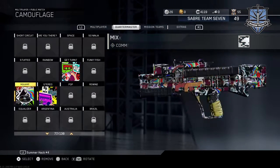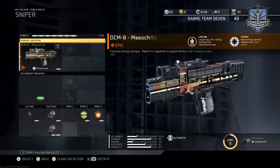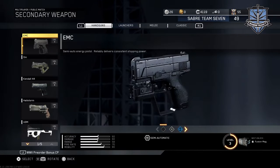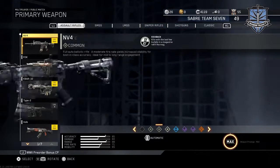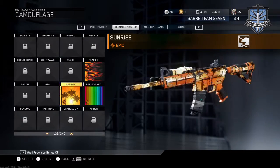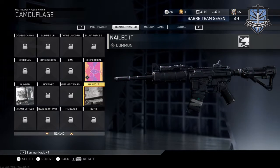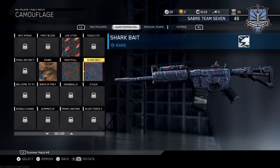I'm pretty sure I got some handgun variants as well that I'll have to check out. I got a Hailstorm variant - bullcrap, I already had that. None of those are new. Let me check out the assault rifle camouflages. Most of this is kind of trash - that's pretty cool, that's kind of ugly. Blinded I like but I've had that for a long time. Shark Bait - meh.